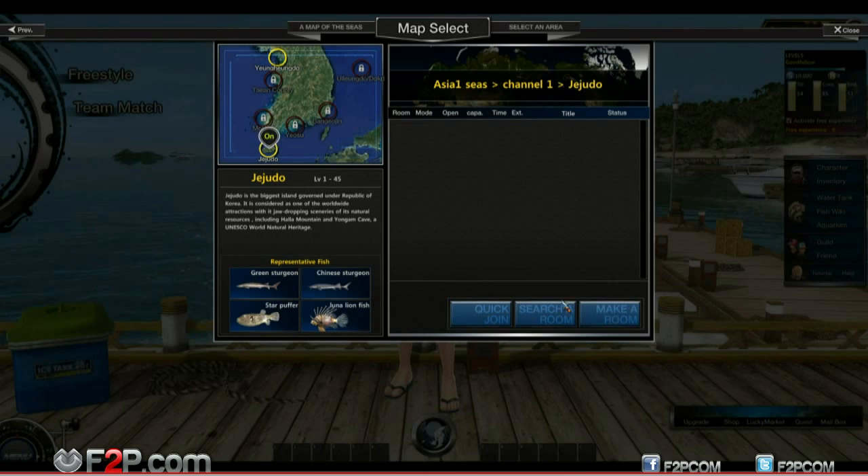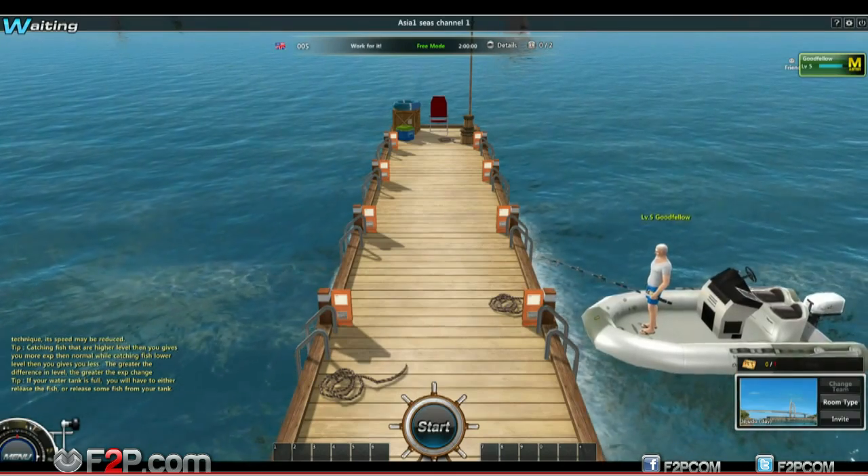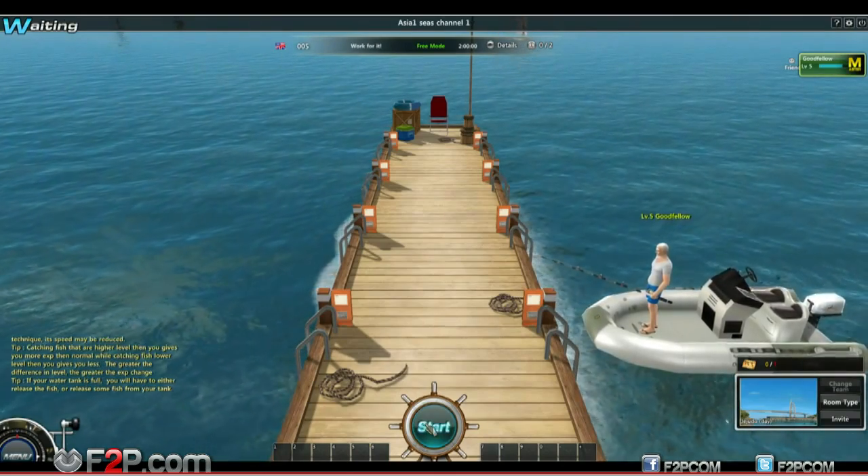I'm just going to go quickjoin - oh, there's no room to quickjoin. I'll have to make a room. Let's make a room. Me on my own at the moment, and I'm just going to head off.